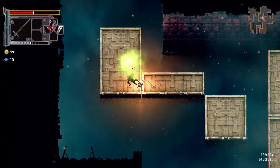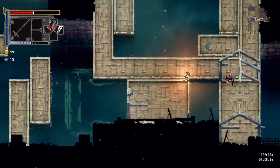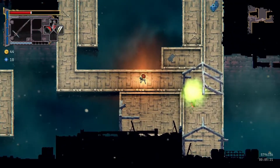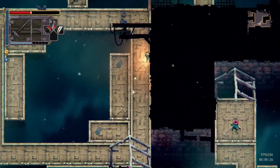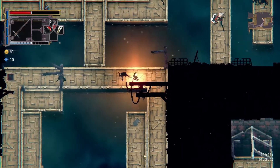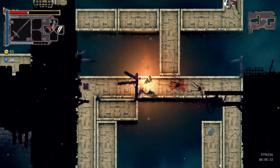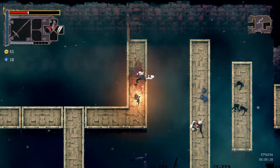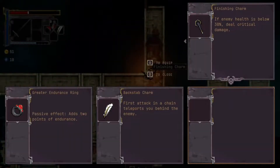Some of the items you get to equip will drastically change how your runs actually go. There's an item that basically when an enemy hits you, there's about a 10 to 20 percent chance that you will get all your health back. But also anytime you attack anyone you lose one health. So that eventually adds up - some enemies do like six damage to me - but I didn't get the reward of getting all my health back nearly enough as I felt like I should have.